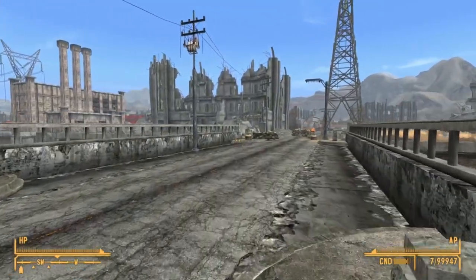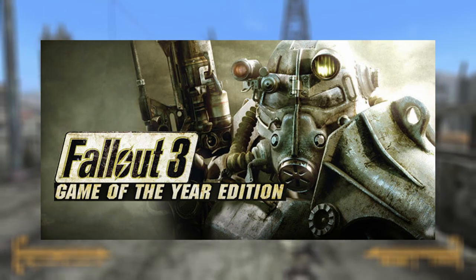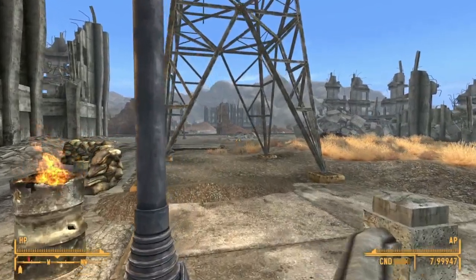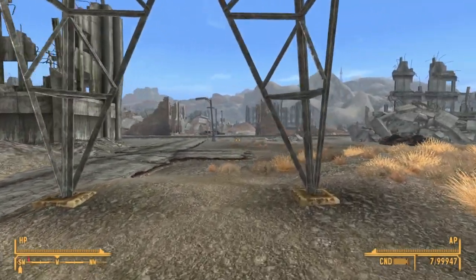just last month Epic Games was giving away a free copy of the Fallout 3 Game of the Year Edition, which came with all of the Fallout 3 expansions such as Mothership Zeta, The Pit, Point Lookout, Operation Anchorage and Broken Steel.